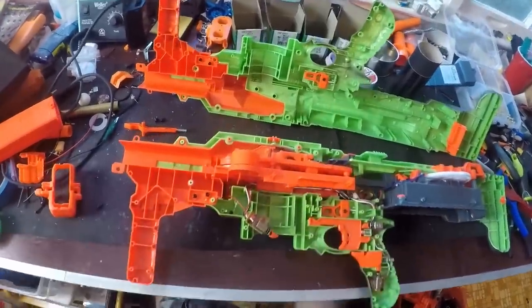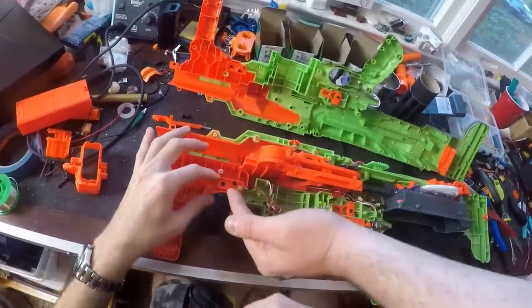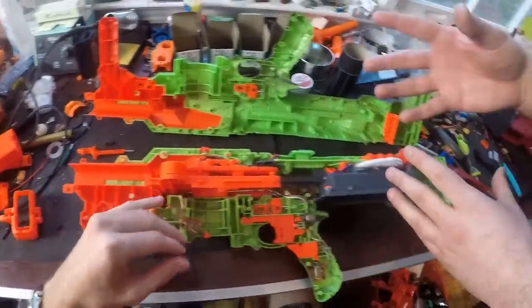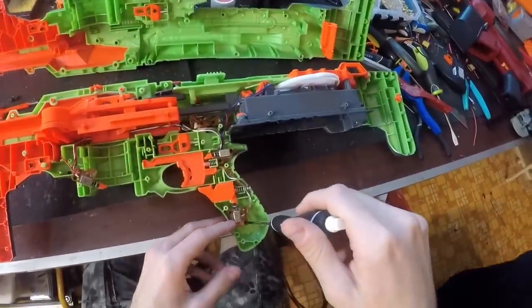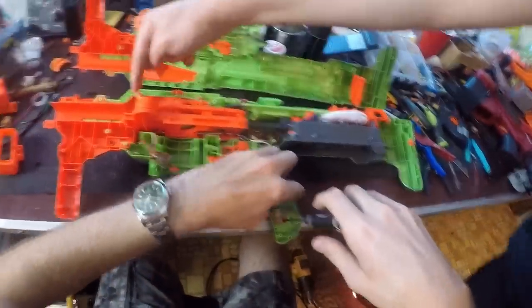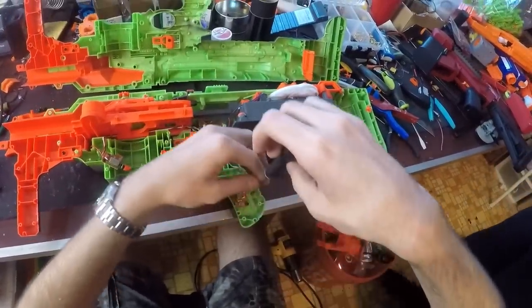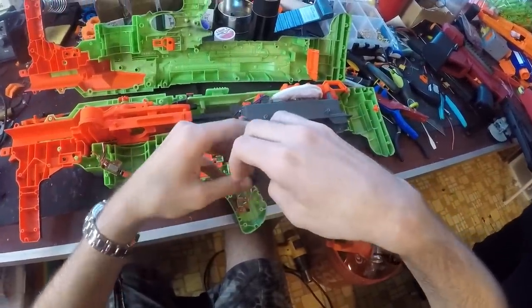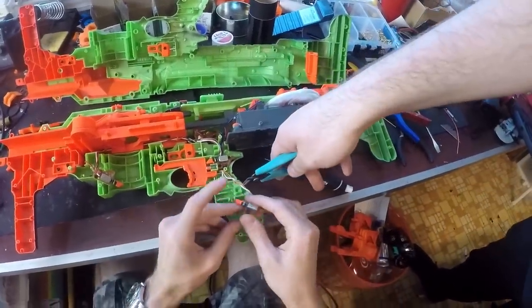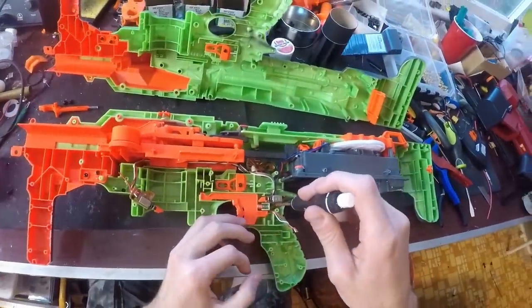What's under this panel? This is how you get the front grip off — there's a screw here and two screws there. If you want to get to the motor on this side, which we will, you have to take that apart. We're going to bust this rev switch out because we don't need it; we're using real switches. Cut it, cut it. Same thing up here.